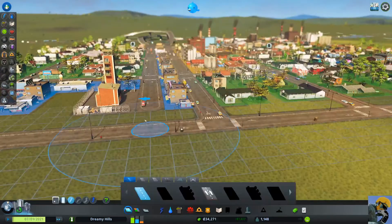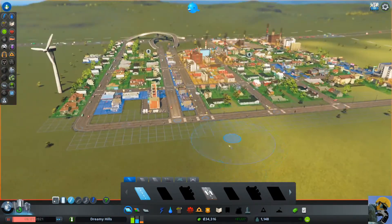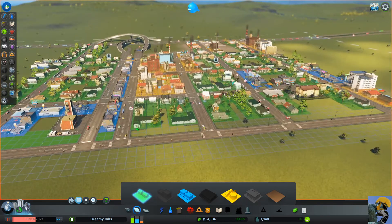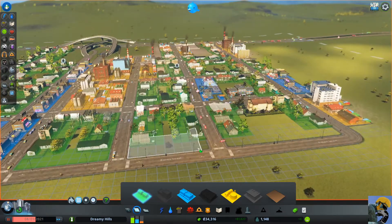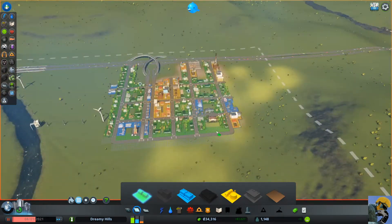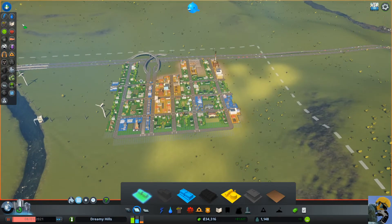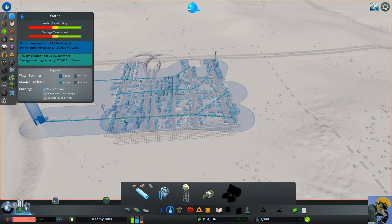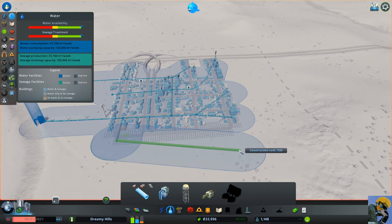I need to connect this road and start zoning a lot more. I like the marquee zone tool a lot better than the fill tool — personal preference. I'm shifting roads and zoning this area residential. If I look at my water, some of these new areas are going to be out of water, so I need to put some pipes in. I'll connect the pipe here and minimize redundancy. That looks really good.